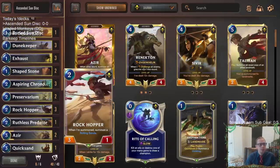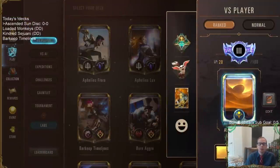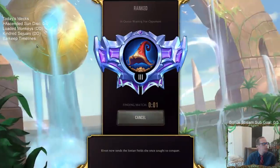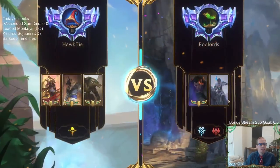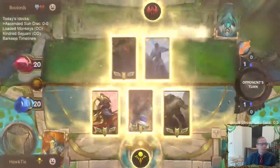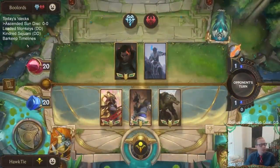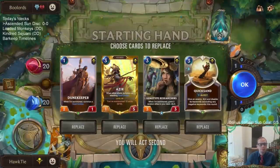Our deck has a little bit of everything — good card advantage, a bunch of good spells, it's a really fun one to play. We're going to play five games in ranked. I've got two donation decks on the docket today, this one, and then a deck we built that should maybe be in meme tier — the Barkeep Timelines deck using Concurrent Timelines with Ionia and Back Alley Barkeep.